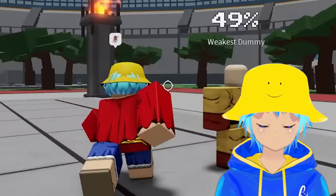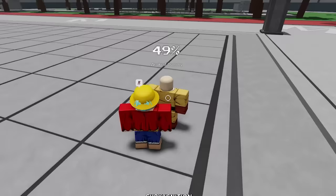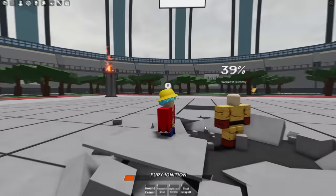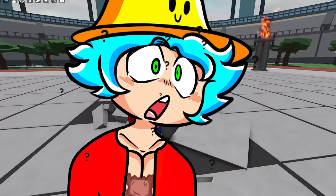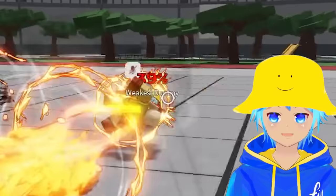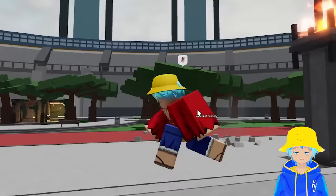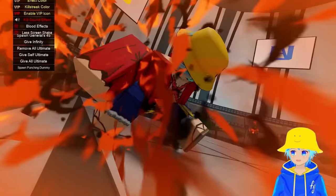Third move Explosive Combo - you gotta get close for this, but damn that is explosive! The fourth move is Blast Catapult - I gotta grab him. Oh, I just yeeted him across the map - love the sound effects! Let's get fired up.